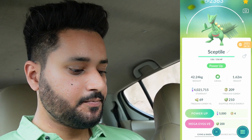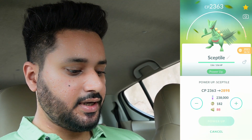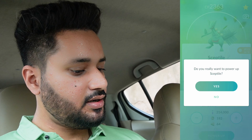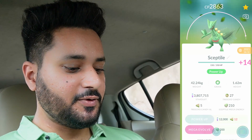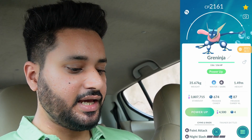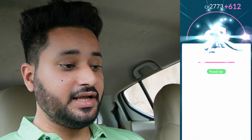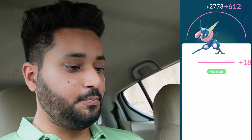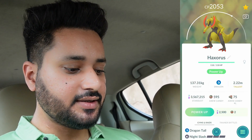This Sceptile is a shundo — a hundo. We don't have much XL candy but here we go — Sceptile is powered up all the way as well. We got a Greninja which I already evolved before waiting for the Community Day, but it's okay. We are going to get it all the way up to 2773 CP — a big Greninja.